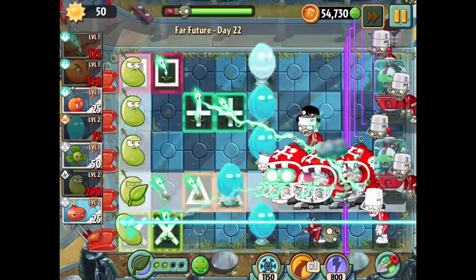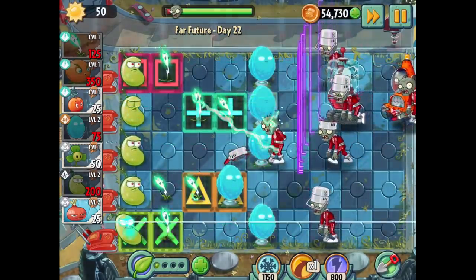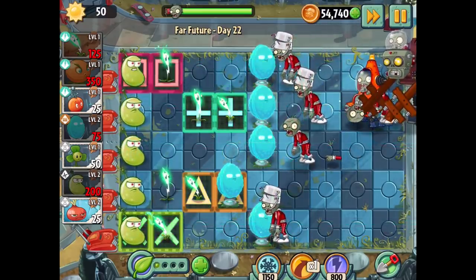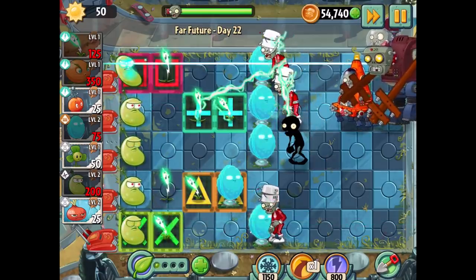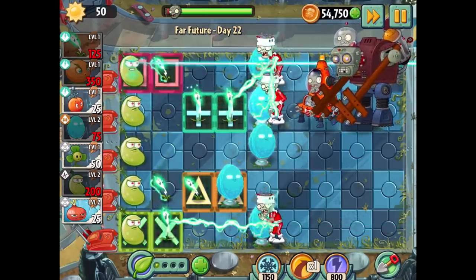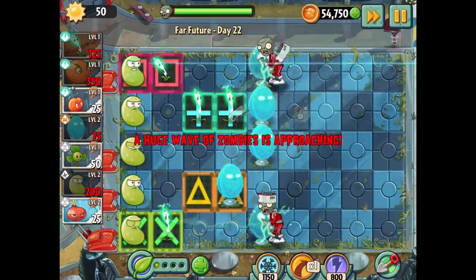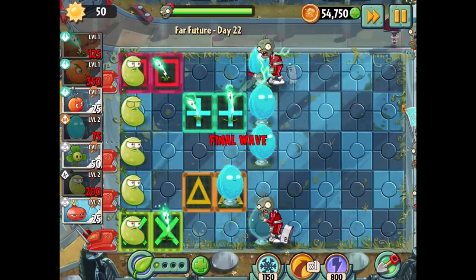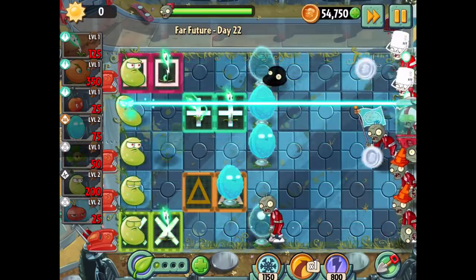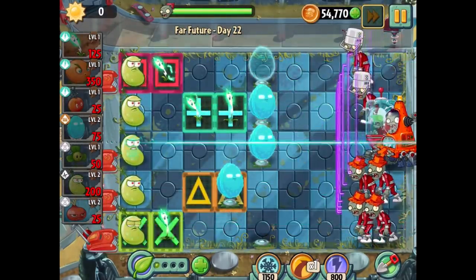Oh no, that's ruining everything — yikes. This strategy might not end up panning out. One of my options is to use a plant food, or I could try something else. Don't destroy my lightning reed, you jerk! Oh wow, it's fine — we're on the final wave right here. We can do a blover to blow away most of the competition. Once these zombies come out a little bit more I think we'll be fine, I can activate this here. I think that's everybody — let's get to it!